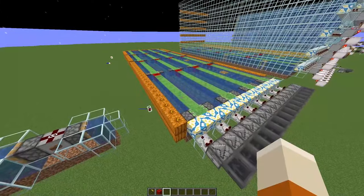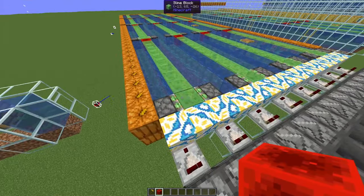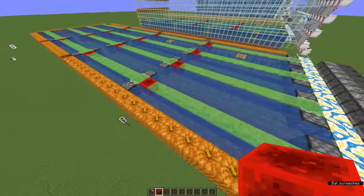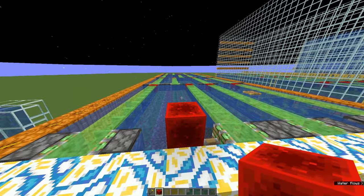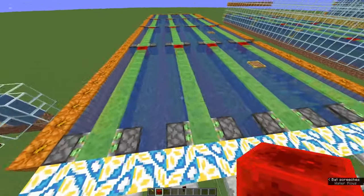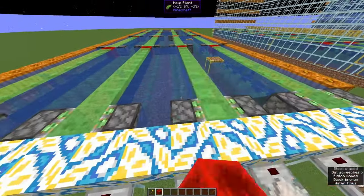The design goes back to an Ilmango idea that he used for sugarcane at the time — I will link the video in the description. Here's the principle: you can build a chain of slime pushers. If we power one of these pistons, then all the other units in the chain move in alternating directions, and whatever was planted here on the side will break — be it bamboo, sugarcane, or kelp.